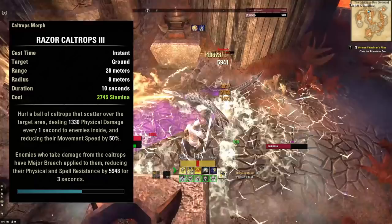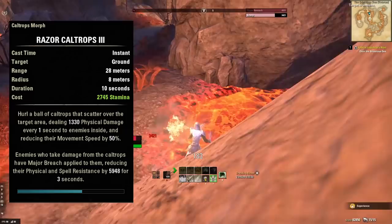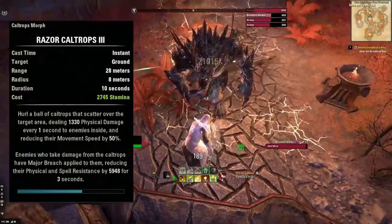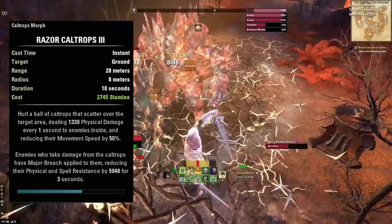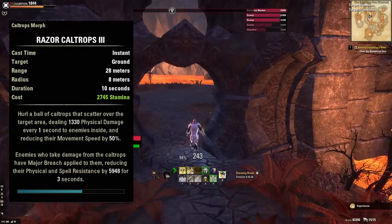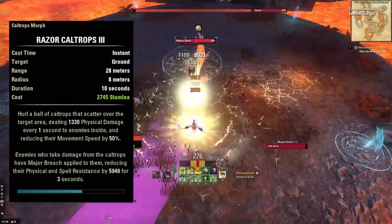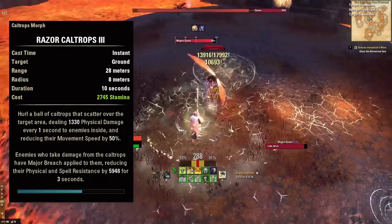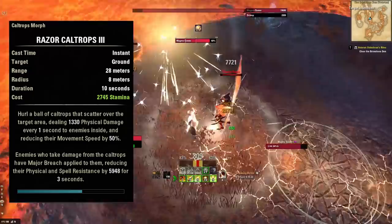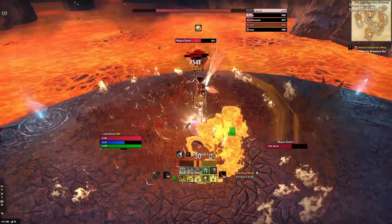The next ability on the back bar is Razor Caltrops — an ability that used to be really good only on Stamina toons, but ZOS changed that. Now it scales off your highest stat, just like pretty much everything in the game, making it a great ability on Magicka toons. It's a really large AOE dot. It also slows enemies inside it by 50%, which is huge — very convenient when fighting lots of things at once, making it easy to dodge their attacks while you unload on them. It also applies Major Breach, reducing enemy resistances by 6,000, meaning everything you do to enemies in your Razor Caltrops deals significantly more damage. So it's a dot, a slow, and a debuff.